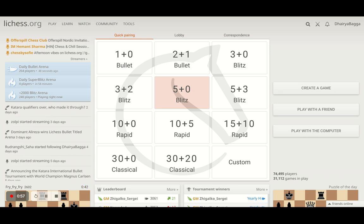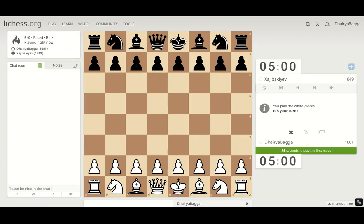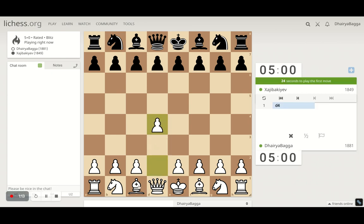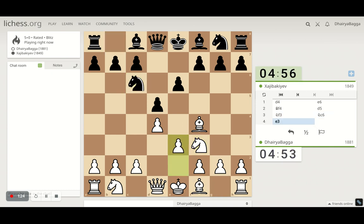A big thanks to all of you for your support so far — got 300 subscribers now, so it should be very good from here on. Let's start off with the game. We've got the white pieces and we'll play the London system: D4, then bishop to F4, knight to F3, pawn to E3, and now we develop the light square bishop on D3. We can also play the normal move C3 here.